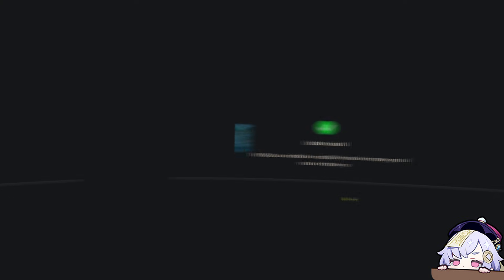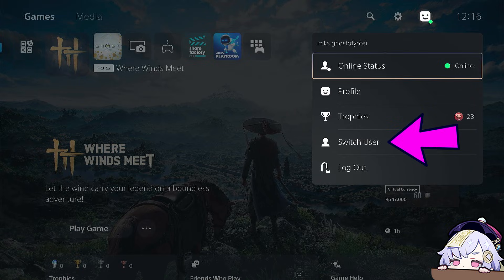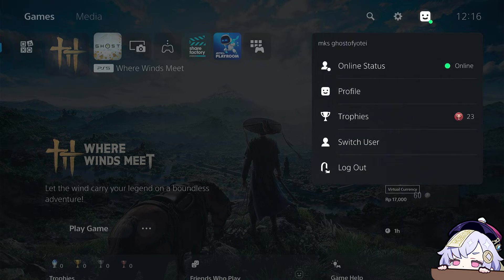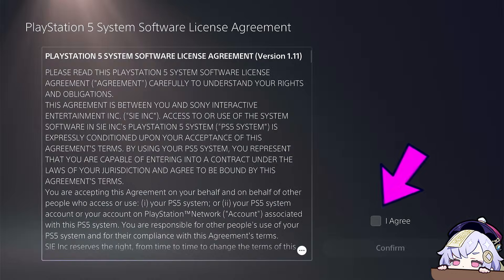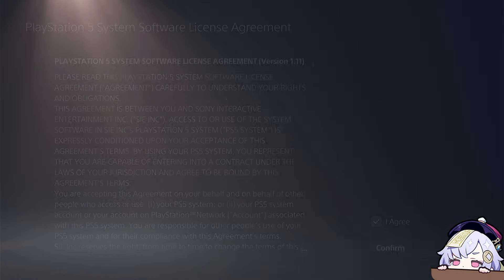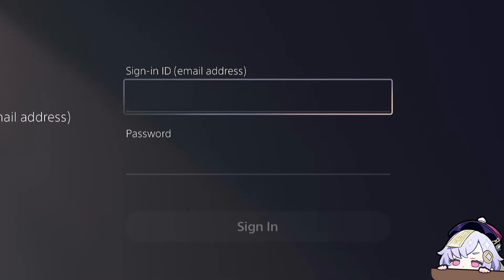Then we move on to PS5. Select the profile icon, switch user, select Add User, and get started. Check Agree, then Confirm. Sign in manually and log in to your PlayStation Network account that you created earlier or already have.